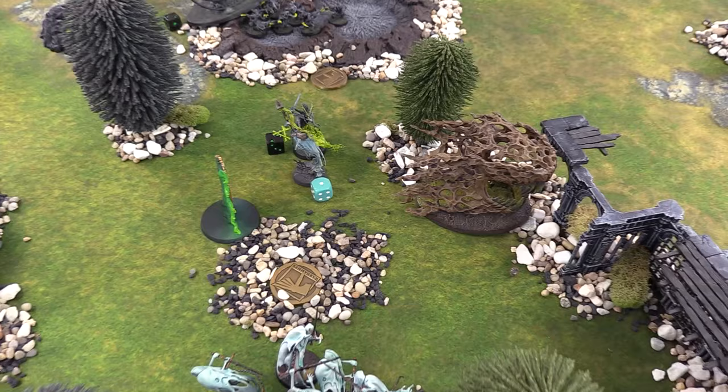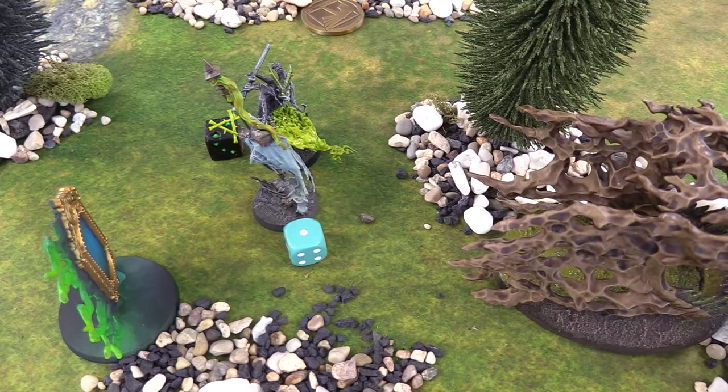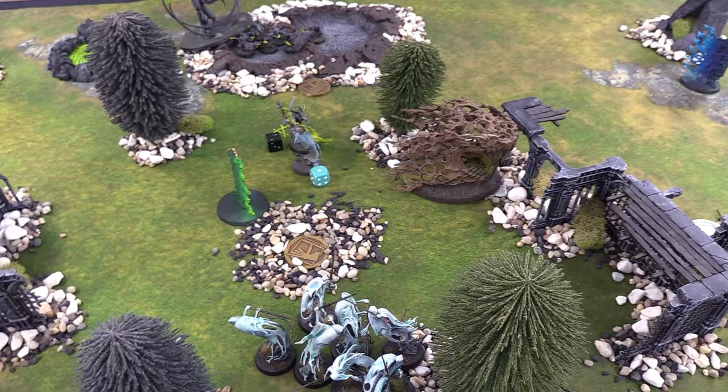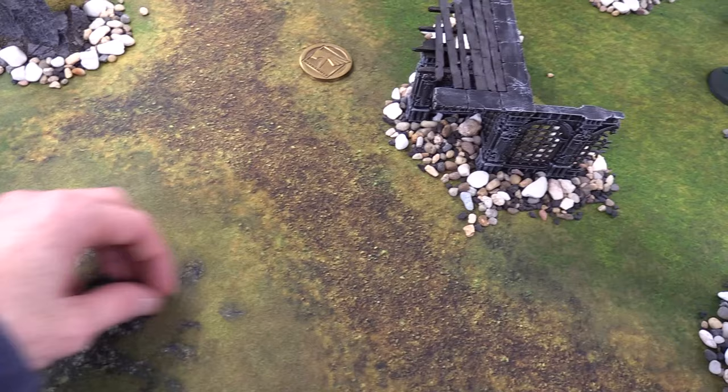Skaven Turn 3 Hero Phase: Battle tactic is Magical Mayhem — kill a unit with magical damage, targeting Jesse's Guardian of Souls. Primal dice: Patrick has one, Jesse generates one more for two each. Patrick heals his general heroically — rolling three back, getting him out of a damage bracket. Jesse declares Finest Hour on his general. Patrick starts casting Flaming Weapon on his general with a 12 — Jesse knows what's coming next.